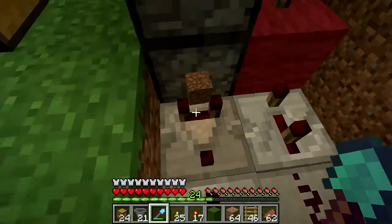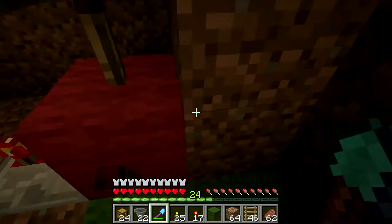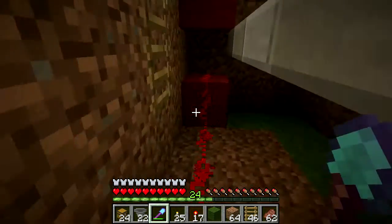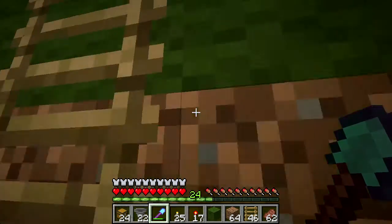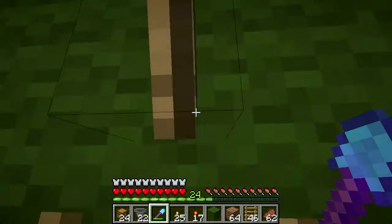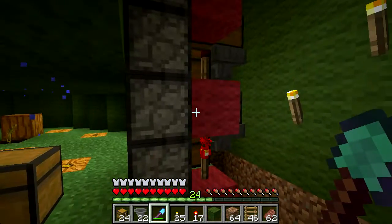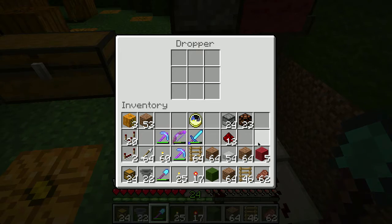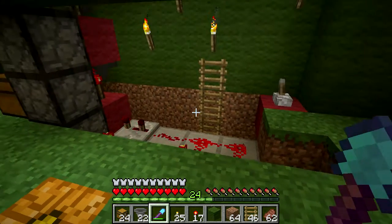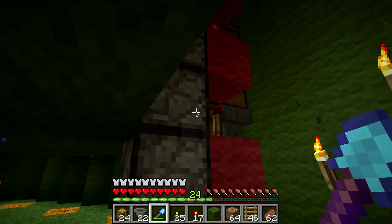All right, so we know that our flush circuit works. Let's go pick up our stuff down here. We know that the tower works, so let's throw some more stuff down in here - let's throw our dirt in again. It starts going, starts clicking away, and once it fills up these droppers, notice the ticking stops.